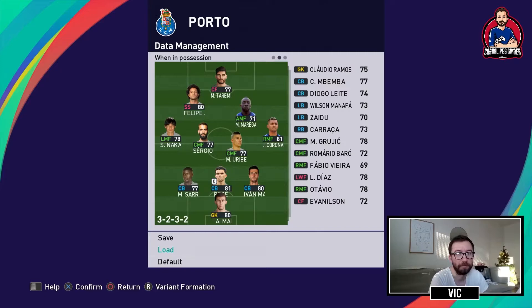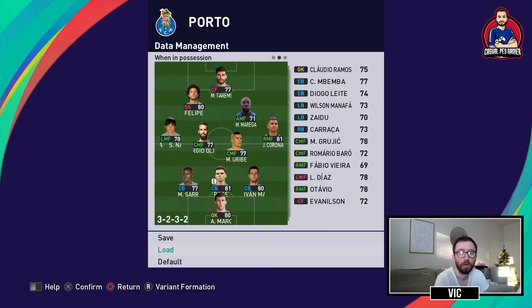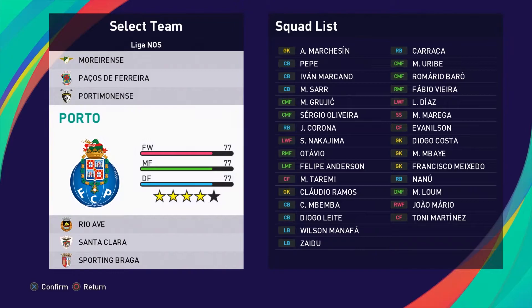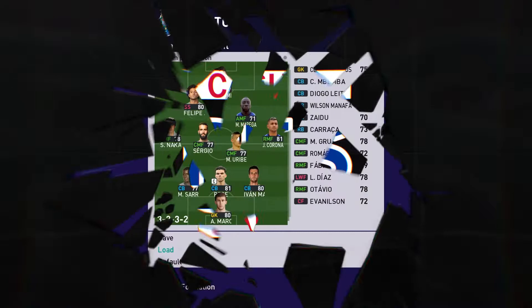Welcome back to the channel, I'm Vik your host. I got a request from a viewer on my Benfica Tactics video who wrote: Can you do a video on how to play with FC Porto? Well of course I can. So Porto is a 4-star team in PES 2021 and in this video I'll explain how to play with them using this formation, which players I would use in each position, and I'm also going to show you some clips and highlights from matches I played where I explain player runs and movement, show some goals and stuff like that. So let's dive right into it.